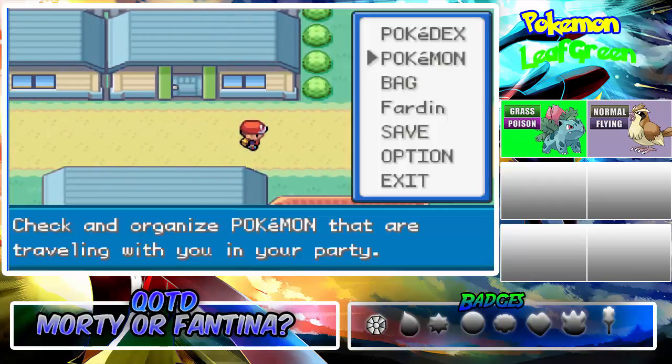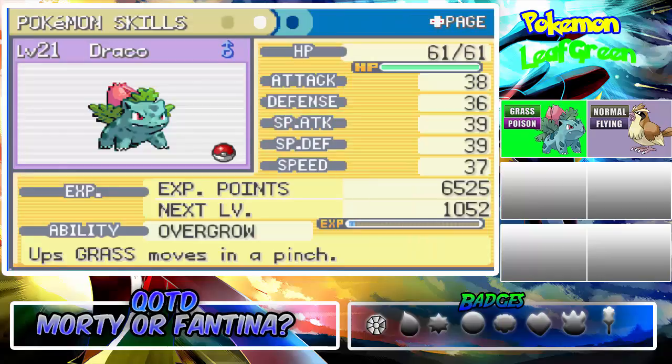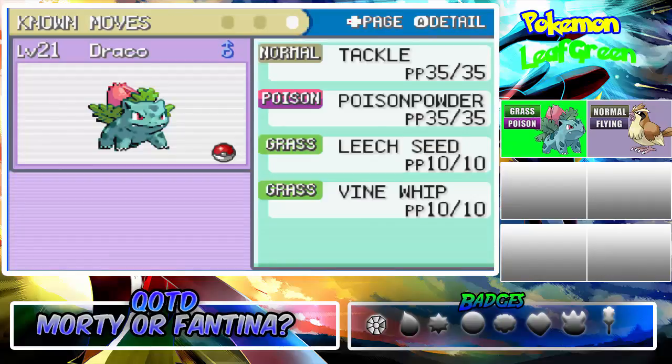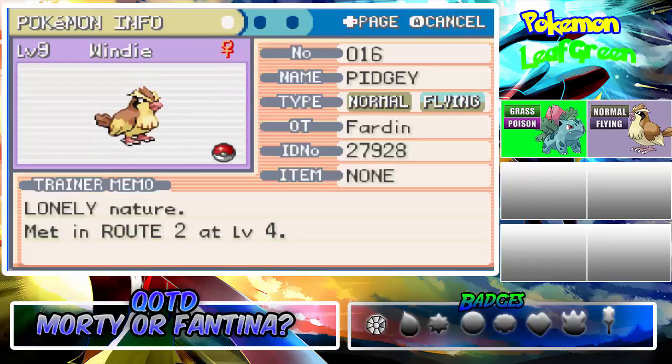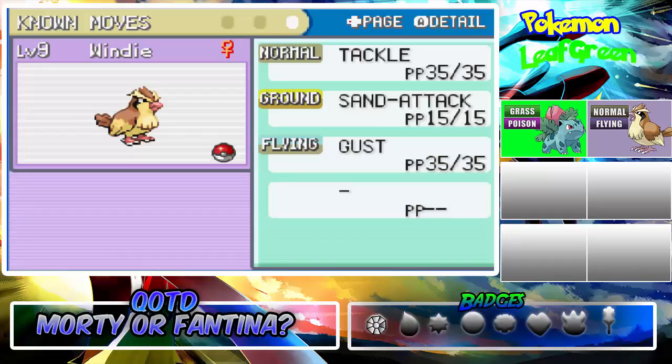For today's team roundup — I did three minutes every second and I did not do any progress; I'm starting to get slow again. We have our Draco, Ivysaur, Grass/Poison type, Adamant nature, ability Overgrow. It has Tackle, Poison Powder, Leech Seed, and Vine Whip. For our Windy, it's a Normal/Flying type, Lonely nature, holding a Keen Eye item preventing loss of accuracy. It has Sand Attack, Tackle, and Gust. That's our team for now.